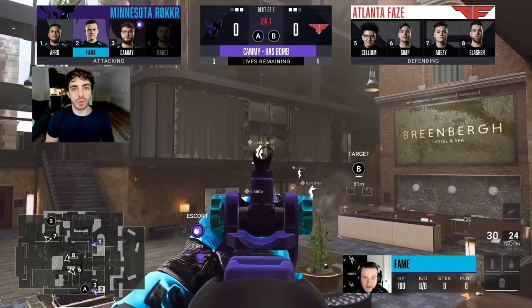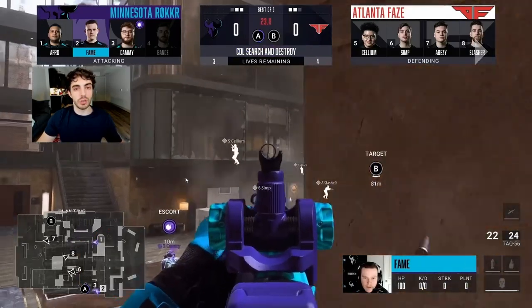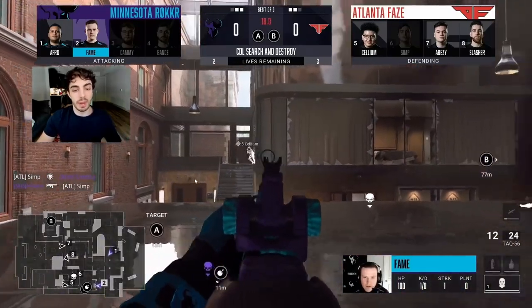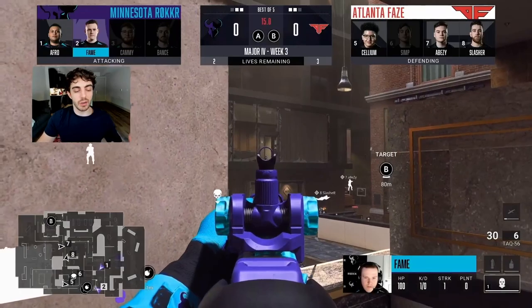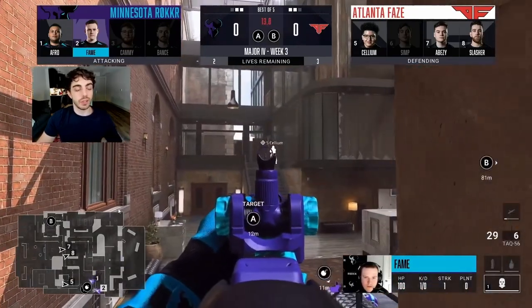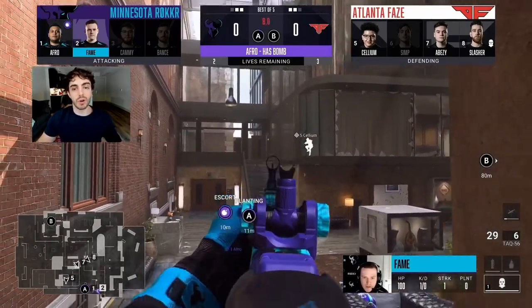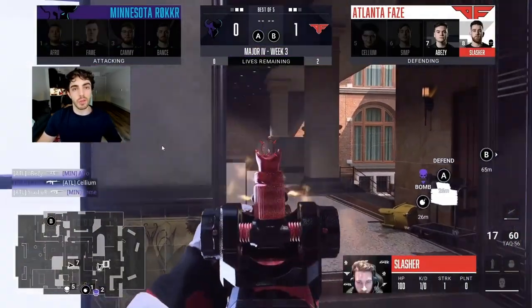It's an awkward situation for Minnesota because another guy has to hop on that Bomb with only about 20 seconds left. They have to get back on the Bomb, plant it, and work from there. But you give up so much once the plant is denied and you have to retake. Another kill goes down and FaZe can win easy — it's basically a 3v1 with the Bomb still not planted, and they win the round.